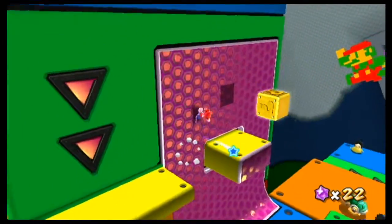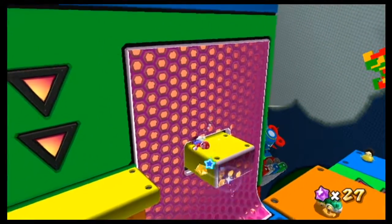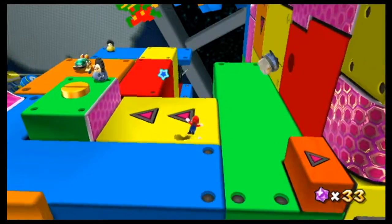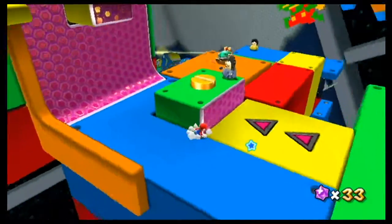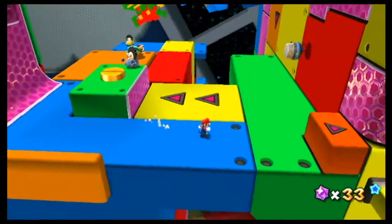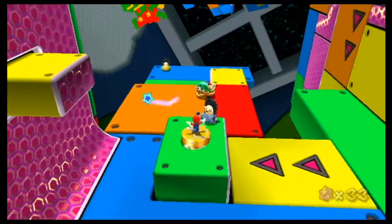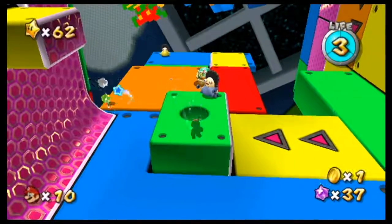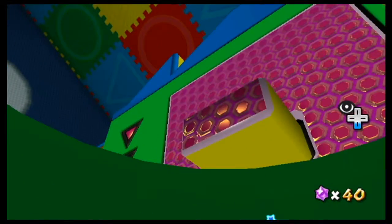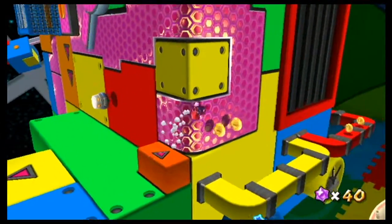So this galaxy introduces a new-ish mechanic: gravity floors. Basically, we're pulled toward whatever direction the gravity floor is in, and objects themselves are also pulled into that as well — so we can do like that, and like that. And that robot was firing a laser beam. Interesting — we'll deal with him in a sec. We can spin this, get some star bits, fall in a hole. I like this hole. It feels like it was meant for me. And we can move on to this gravity floor.